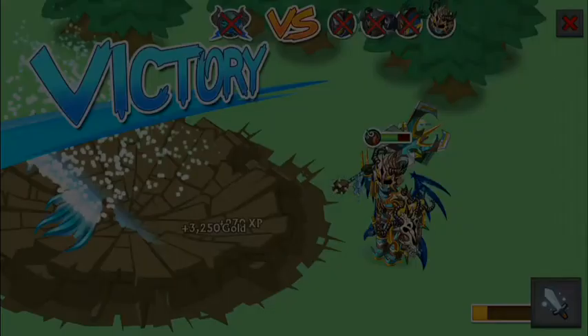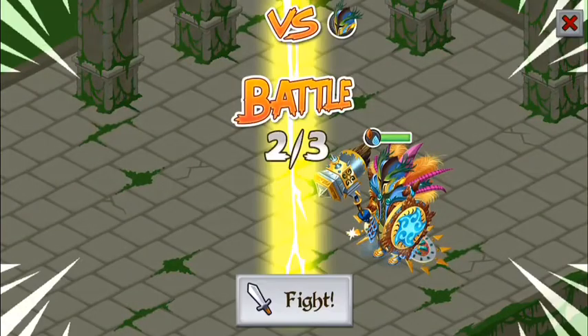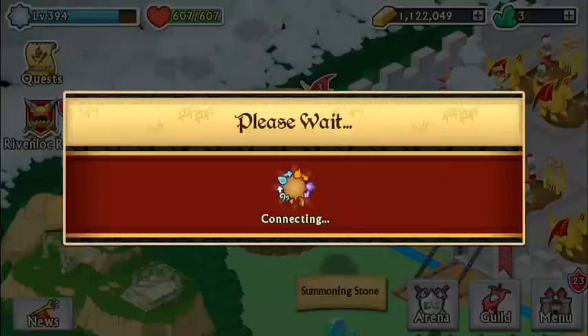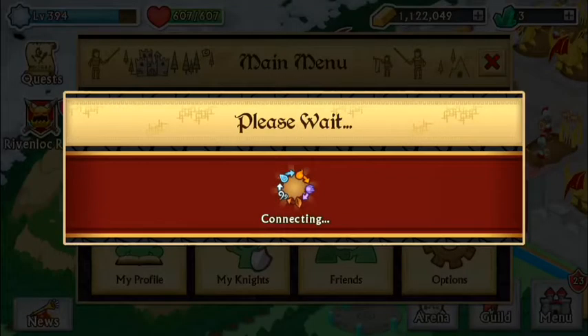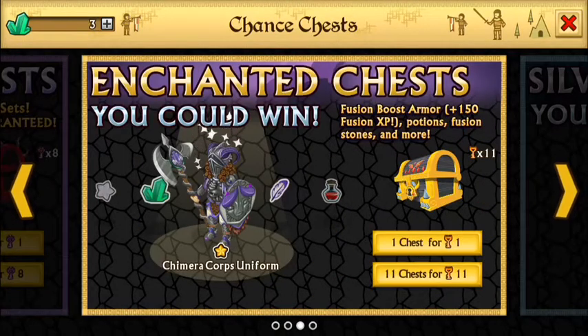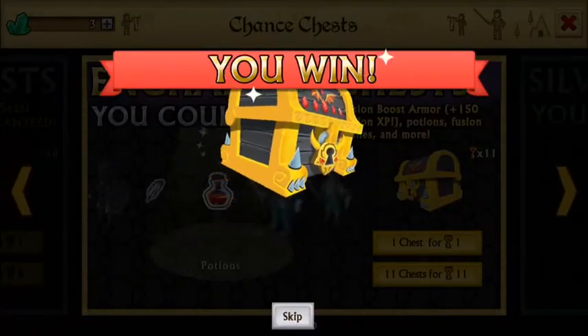I just beat the boss. I need three more victories to get to 43. Let's get into the chests — I've got eight dark prince chests and looks like 11 or more of the enchanted ones.